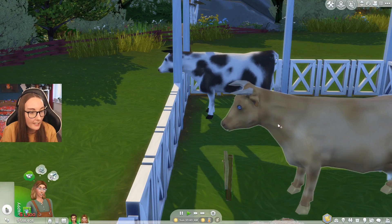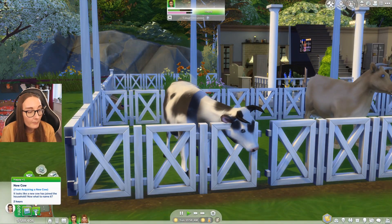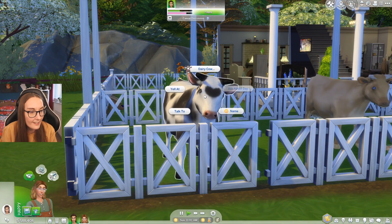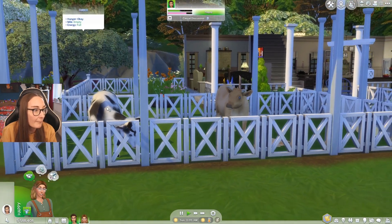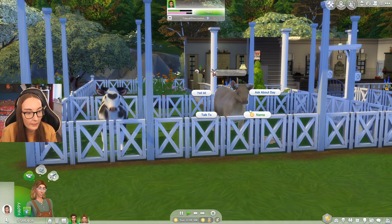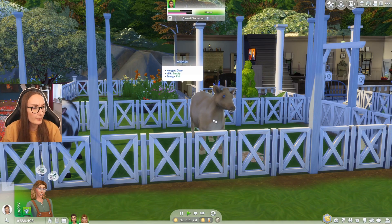For the second one I'm going to go for a tan cow. Oh my god, look at your eyes — you are beautiful. I have a happy moodlet that says a new cow has joined the household. I name the first one Amber and now it shows up as Amber above her. The name floats around a little as the cow moves, but that's fine. And this one I'll call Andrew — who says you can't be called Andrew?